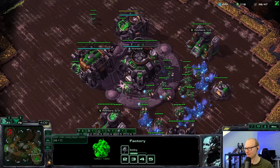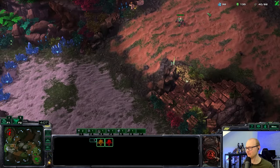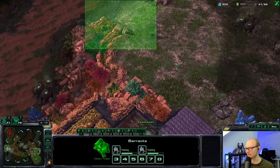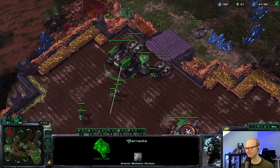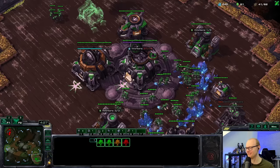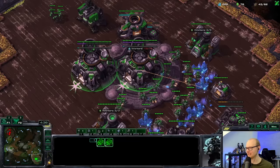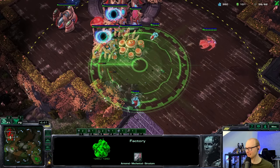Three more probes going down and I can even run away with these widow mines. At home — I'll just save scans, I don't think I really want to go for an engineering bay and turrets, a little too expensive. I think saving scans is all I have to do. I am reaching my marine limit though — do I make widow mines or something to deal with DTs?